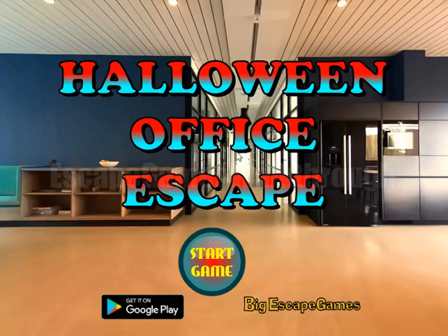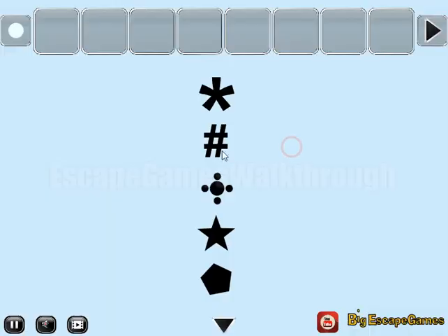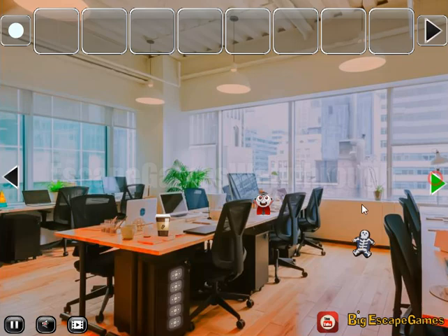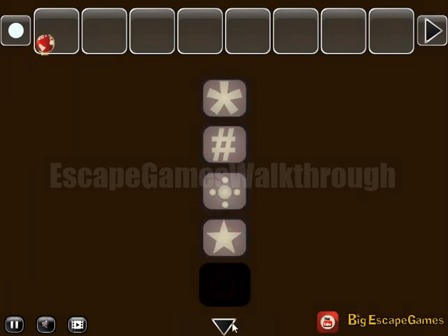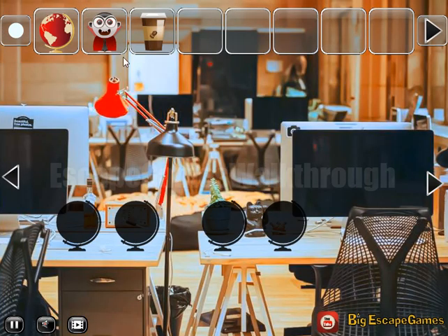We are playing Hello in Office Escape by Big Escape Games. Let's start. Here we can see the first hint: five types of four stars. Let's select the same stars here. First is the aesthetics — agreed on this one. Like that. So we've got the globe, a vampire, and a cup of coffee, going further to the right.